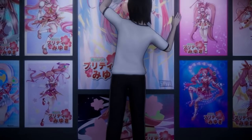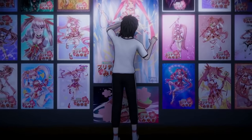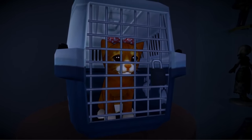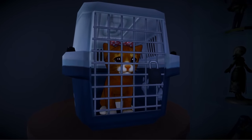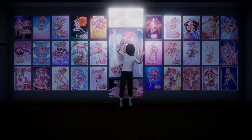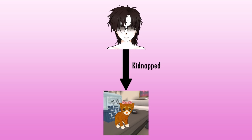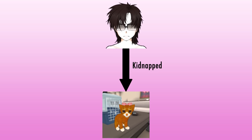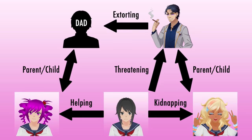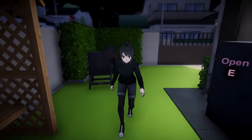The story goes like this: a creepy otaku has become obsessed with Osana because she resembles his favorite anime character. To gain leverage over her, he has kidnapped Osana's pet cat and is threatening to harm it if Osana doesn't obey his every command. To help Osana, you must sneak into the otaku's house and rescue the cat. It's a little bit cheesy, but I wanted the first mission to have a very simple and straightforward story. Subsequent missions would, of course, have deeper gameplay and deeper stories.